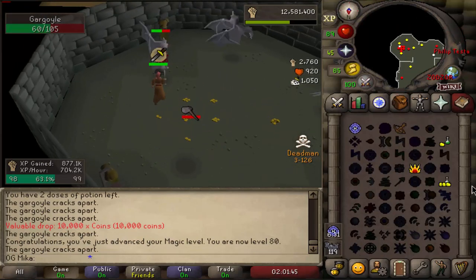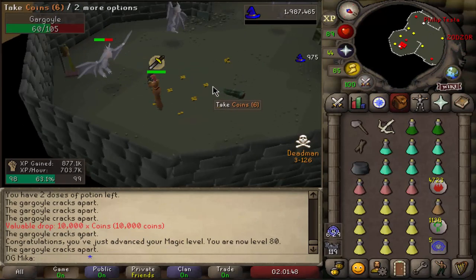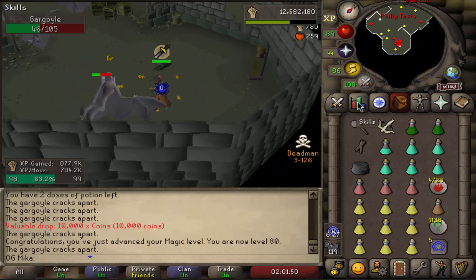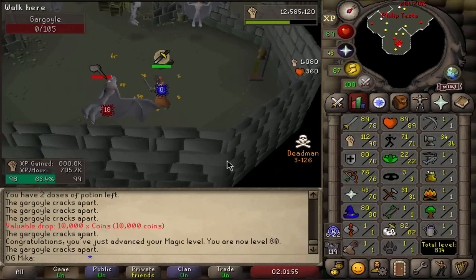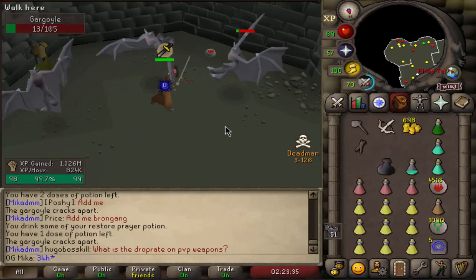Two more levels until we can cast Ice Blitz, if we decide to do Desert Treasure — which we'll probably do tomorrow, or whenever we reach 94 Magic. That's why we'll go for Desert Treasure.